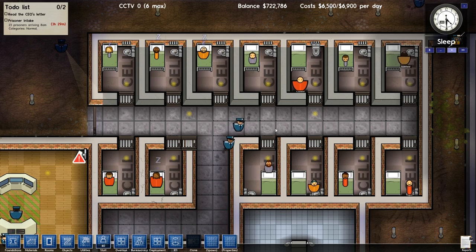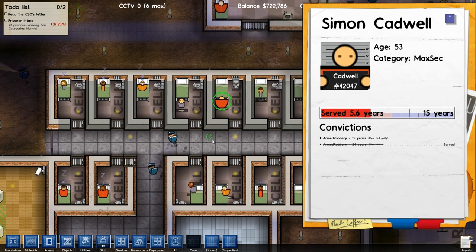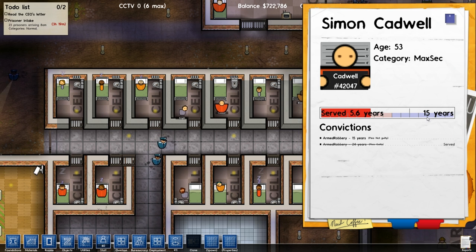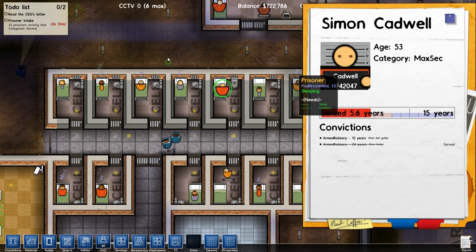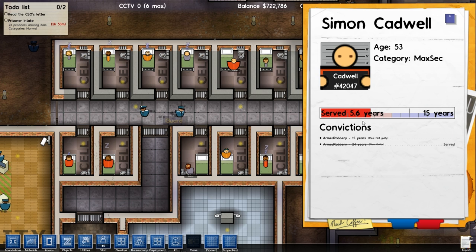These guys have got different criminal histories behind them. If I click on one of these prisoners, say this guy Simon Cardwell, you can see that he is serving 15 years for armed robbery - that's a hard sentence. He's served 5.6 years so far. There's a red section to his sentence and a blue section - the blue section is his parole period, so he's eligible for parole within a couple of years if he's been a good boy. And he had already served 24 years for a previous conviction for armed robbery - funny enough he didn't learn his lesson. He's 53 years old, basically a serial armed robber.